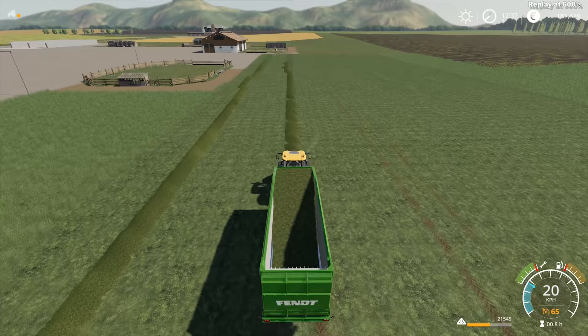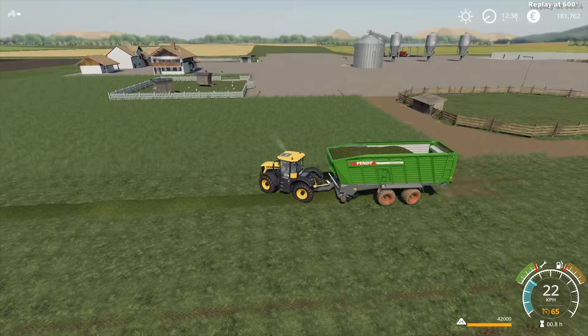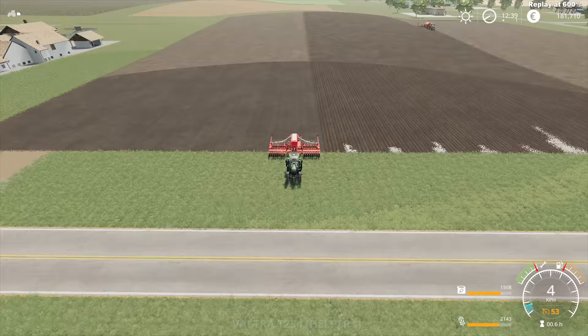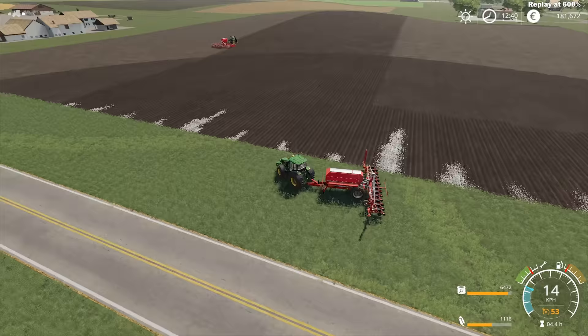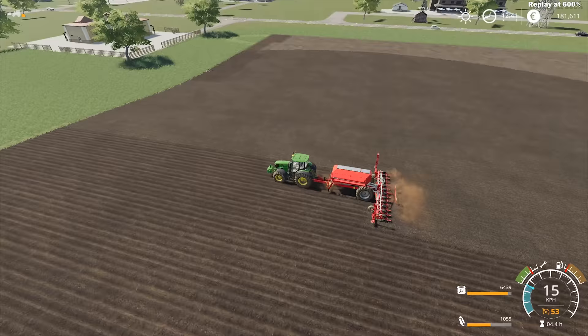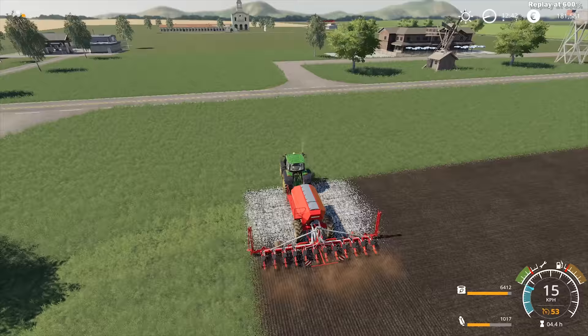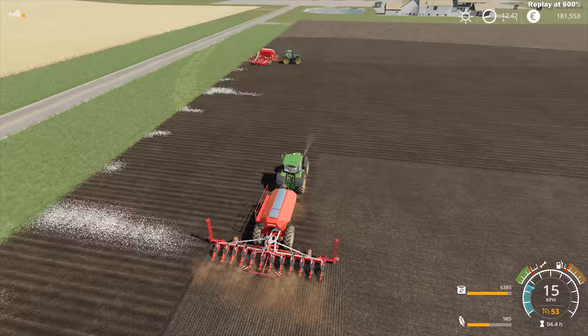My calculation showed an ROI — return on investment — of 100%. So theoretically, if you invest 1000 in-game currency, you'll get back 2000 by feeding bought pig food to your pigs and then selling them. I'm hoping that on this map we'll get some kind of animal processing facility — a meat processing facility or butcher — which will allow us one additional step in our animal business.